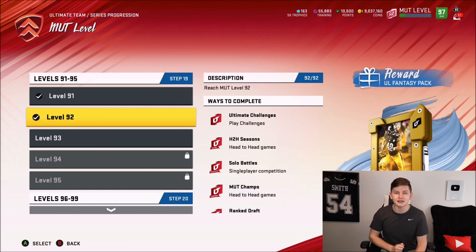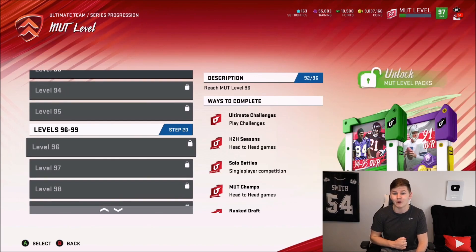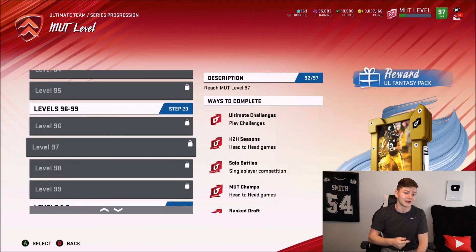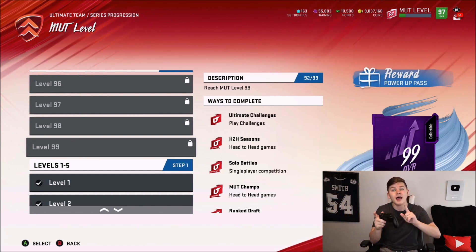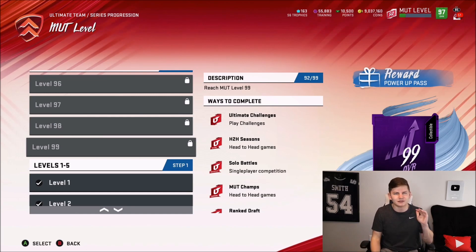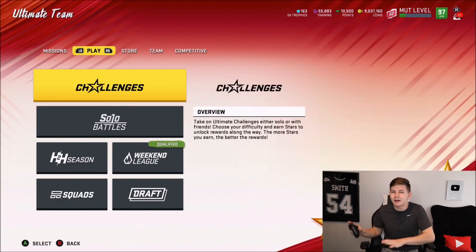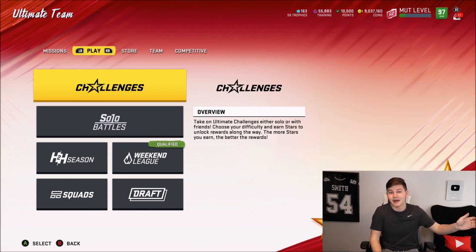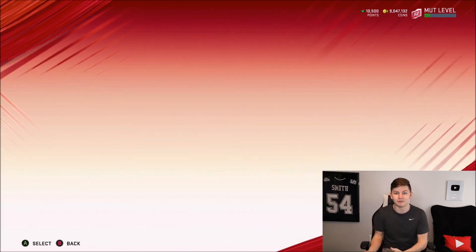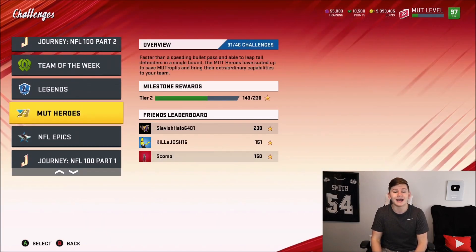At Mutt Level 91, you get some Fantasy Packs in the store — some with coins or training, the other with points. You get a free Ultimate Legend Fantasy Pack at Level 92. Level 93 gives you some level challenges, a 50,000 coin quick sell, and a 98 overall power-up pass, then some more packs to buy. There's another free UL level challenge and then a 99 overall power pass. Plus in the store, there's an Ultimate Fantasy Pack — I think it's 400 points — where you get a 97 overall Ultimate 100 player. So you definitely want to get your Mutt Level done as fast as you can to get the most coins possible out of the rewards. Those Fantasy Packs — eventually it's just not going to be worth it to buy, so grind your level as fast as you can.